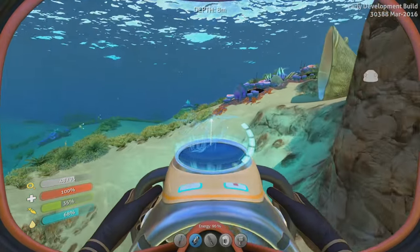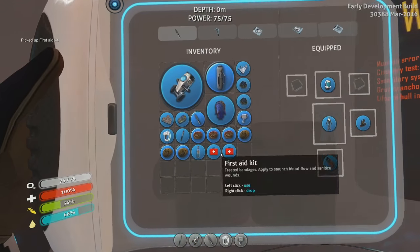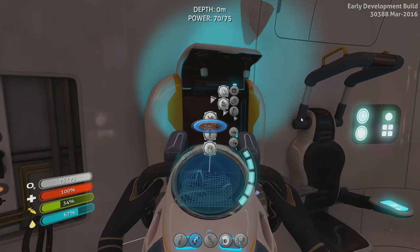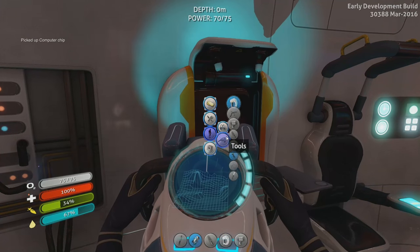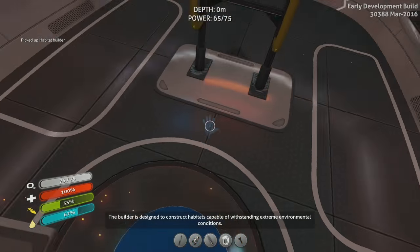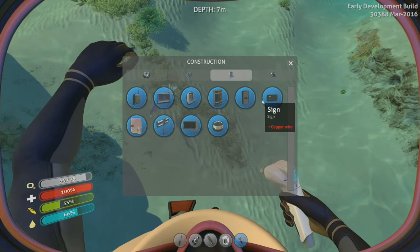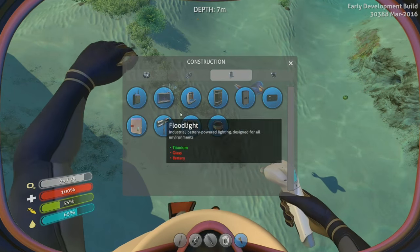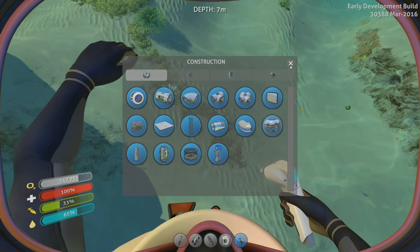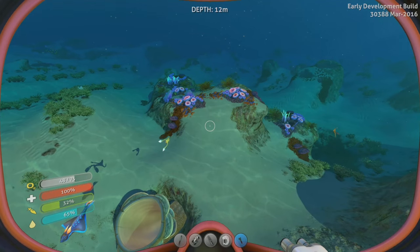I have no idea how many more wrecks they've added. They actually have one in the safe shallows — it makes sense, this thing exploded everywhere. Now, how many batteries do I have left? Just one. I can probably still make the laser cutter if I could find a diamond, which I can find over at the mountain island. If I'm gonna be exploring some wrecks I might need to prioritize making that pretty soon. Back up in here — might have another med kit. We're getting a ton of med kits, this is amazing. Creature egg — an unidentified egg. So let's go ahead and make the computer chip and then we can make the builder. Awesome! So now we can see what's available to us via the builder.